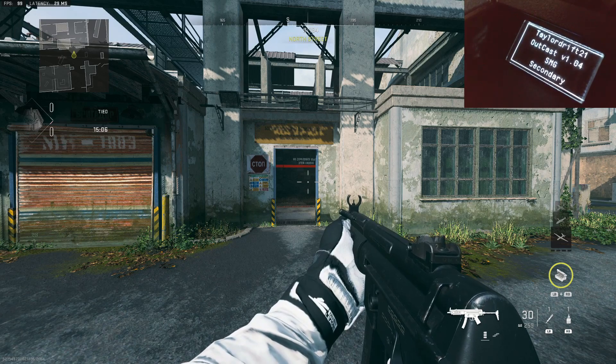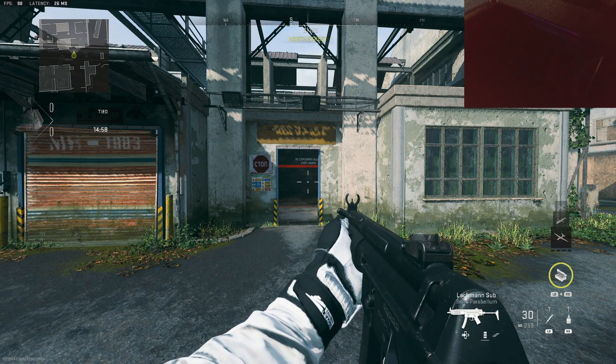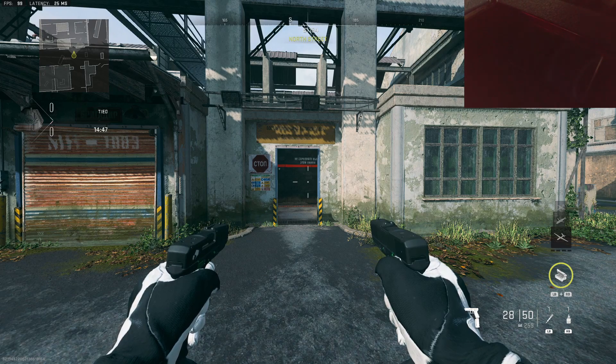Sometimes things get a little bit mixed up. You can see here I've got it on secondary, but I've got the primary weapon chosen. When I change my weapon, it changes to the primary profile, but I have my secondary weapon now. This is where the resync button comes in. I chose L2 slash LT for resync, so all you need to do is hold L2 slash LT and then press triangle slash Y. If you chose a different button, you hold that button and press triangle Y.